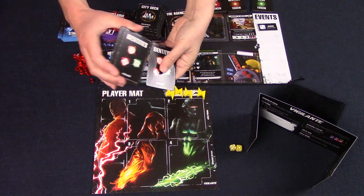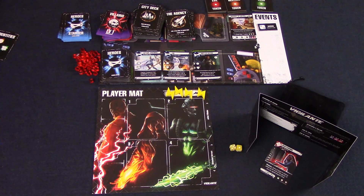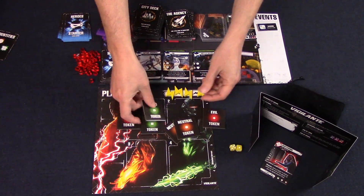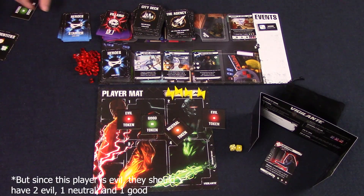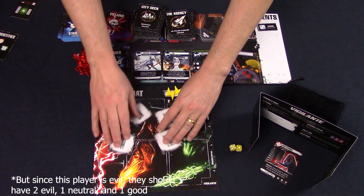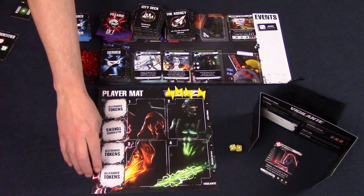Players will secretly look at their card, and it will show you what team you're on and what their win conditions are. Each player then gets six allegiance tokens, two of them for each identity. Behind their screens, they're going to return two of these tokens, one from each of the roles that they're not. So if you are good, you're going to end up with two good tokens, plus one neutral and one evil token. Turn your four face down, shuffle them, and place them face down on your player mat, so you don't know which one is which.